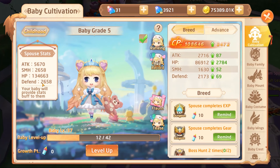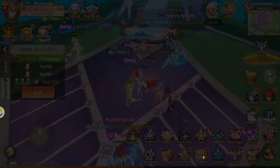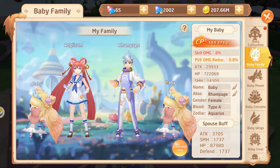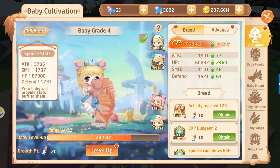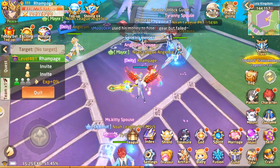It says your baby will provide a stats buff to your spouse, and on Rampage's side, Anglicum's baby buffs him. It looks like there is a baby already but it's not showing in the baby family panel — that seems to be a bug. That covers everything about the marriage system. I'll try to create a different video for the parade, but if you were having trouble figuring out why your last marriage event went wrong, I hope this video helped. Cheers, bye!